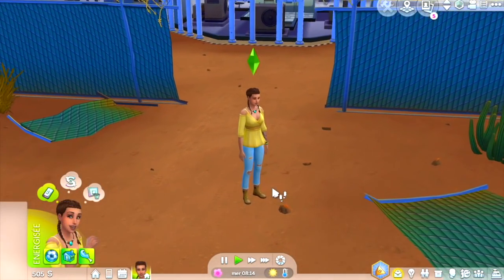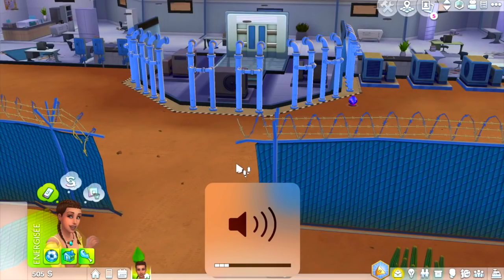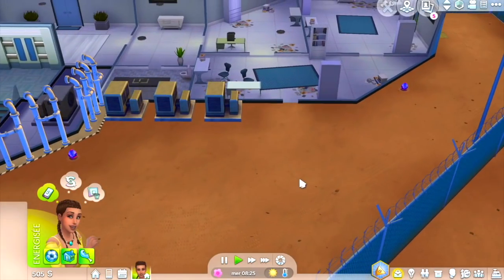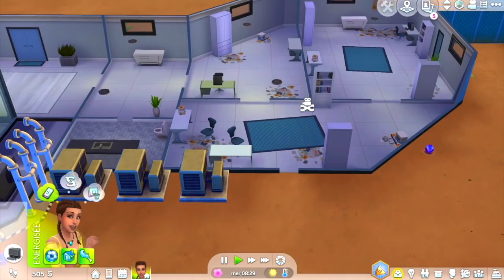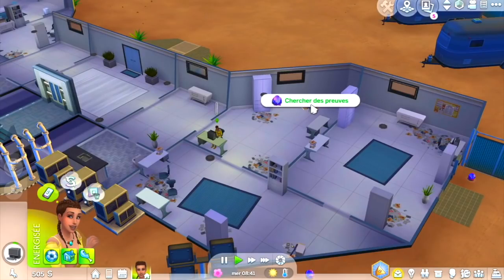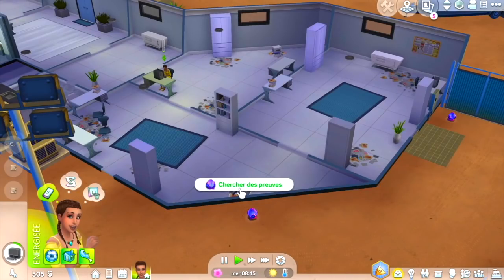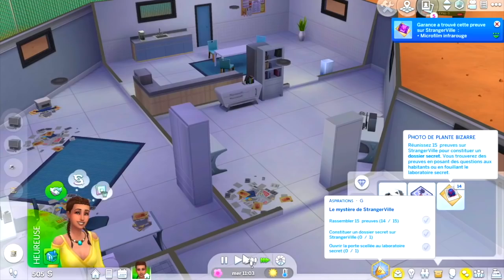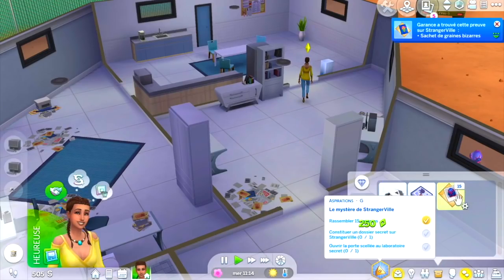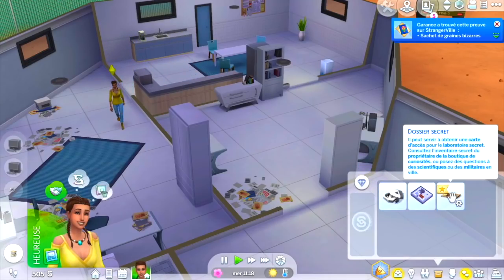Nous voici de retour au laboratoire — qui n'a pas changé. On peut entendre les turbines, ambiance assez glauque. On va essayer de pirater tous les ordinateurs. On commence par celui-ci — pirater pour trouver des preuves. Il y a des nouveaux trucs à fouiller à chaque visite. On va bientôt pouvoir faire un dossier secret — il nous faut 15 preuves. Parfait, on y est ! Constituer un dossier secret. On l'a enfin !